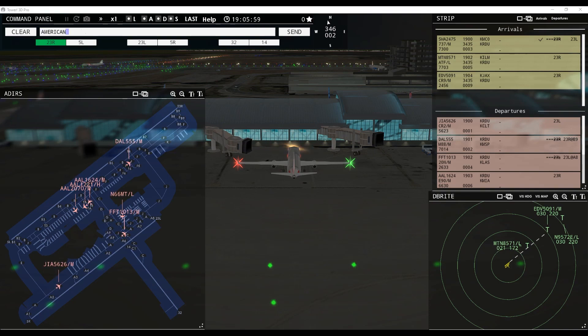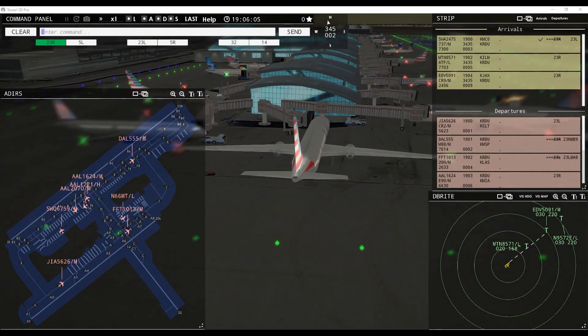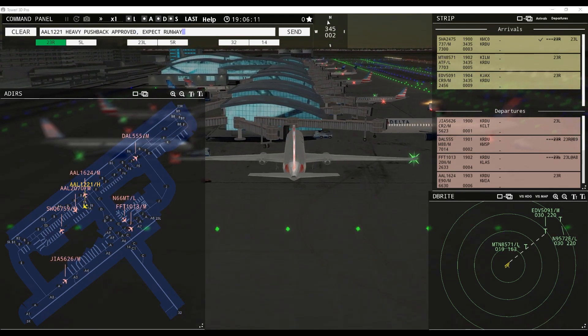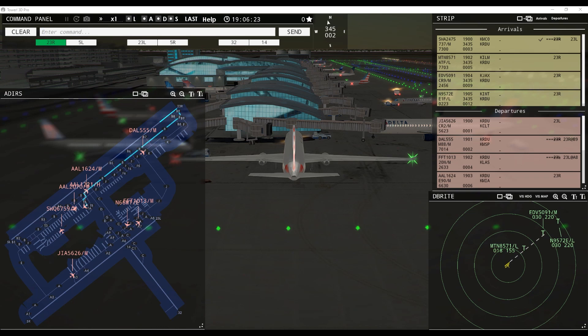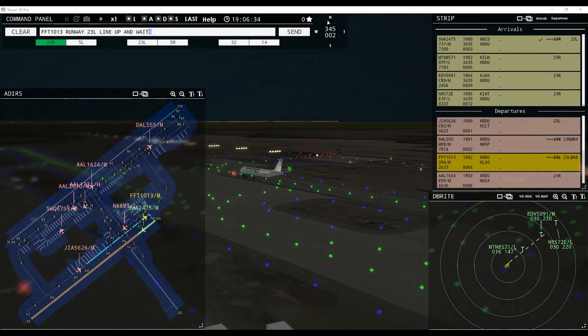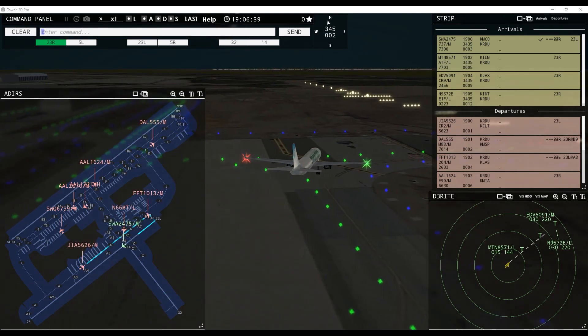American 1221 heavy, pushback approved — wait, runway is too short. American 1221 heavy, pushback approved, expect runway 23 right. We've got a new airline — Frontier 1013, runway 23 left, line up and wait. Swift Flight 6759, pushback approved, expect runway 23 left. Mountain 8571, runway 23 right, clear to land, wind 345 at 2 knots. 9572 Echo entering final runway 23 left.